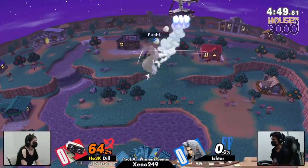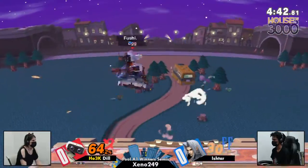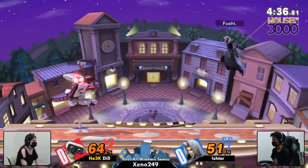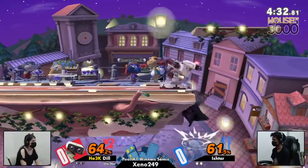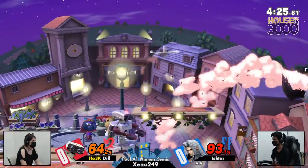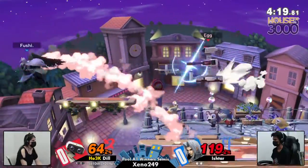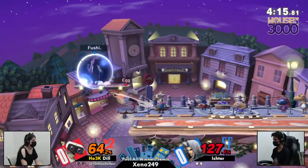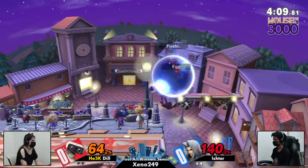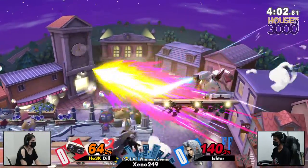I think it did like 20 or 30 damage. Sephiroth has the highest multiplier for physical counters in the game. Not able to finish out the gyro combo, but hey, that's a good thing for Ishtar — that probably would have ended up with them losing their stock right there. I like the adaptation from Dil, actually spacing herself outside of the gyro to try and catch Ishtar going for that same get-up attack with a forward smash. Just barely misspaced it, but the adaptation is there.